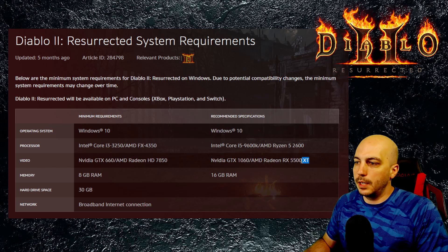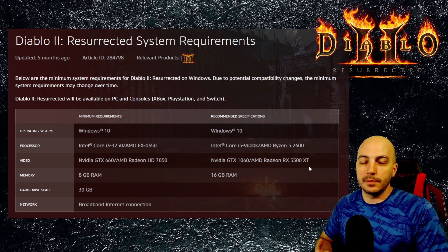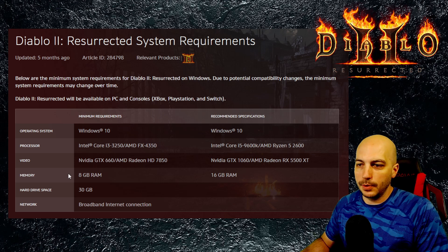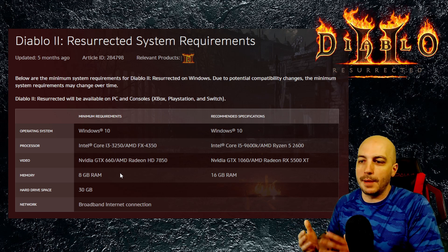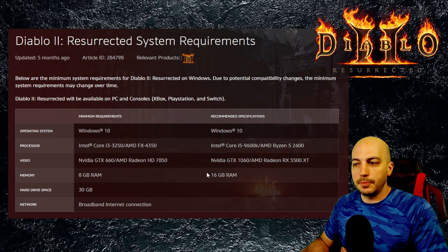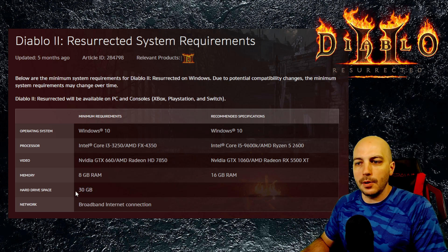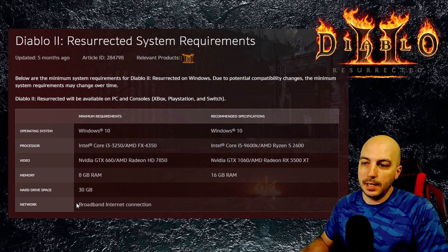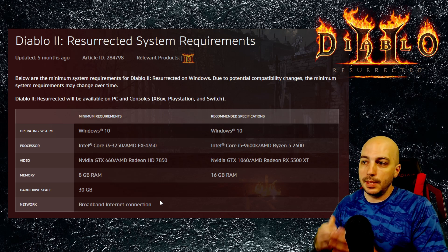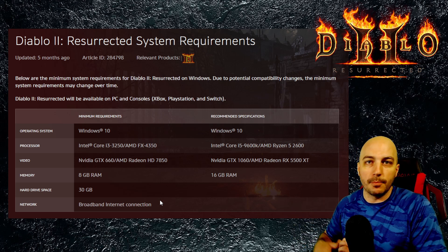For the recommended, the Radeon RX 5500 XT — that's a pretty decent card, actually a little bit better than what I have. For RAM, 8 gigs — most computers are gonna have at least 8 gigs if you bought it in the last few years. Mine I got 32, but 16 is what any gaming computer you buy now will usually have at least. Hard drive space is 30 gigs — nowadays 30 gigs is not that much, so you should be all good. And you need a broadband internet connection — not a lot of people are on dial-up nowadays.